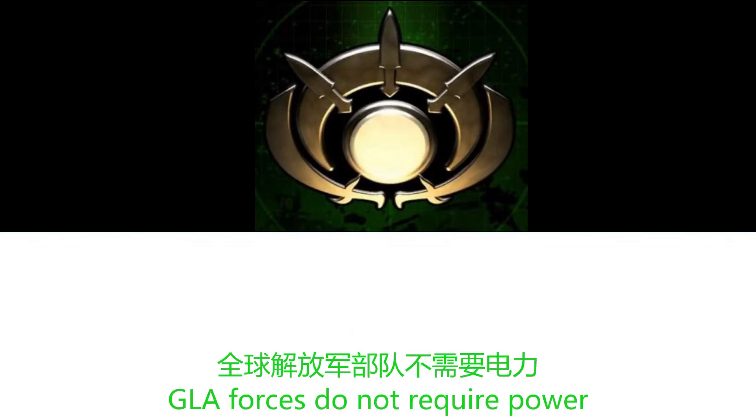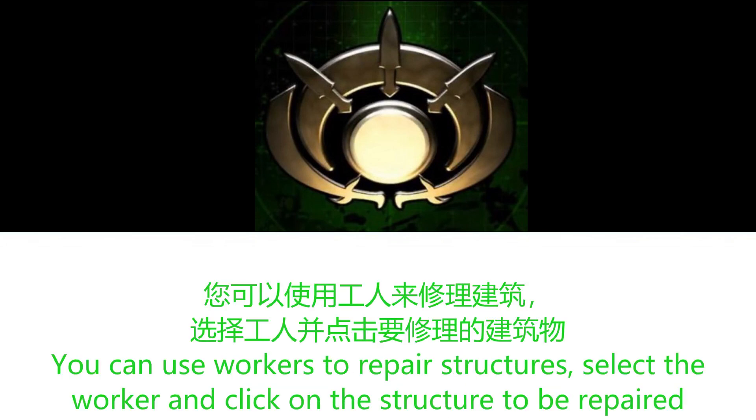GLA forces do not require power. You can use workers to repair structures. Select the worker and click on the structure to be repaired.